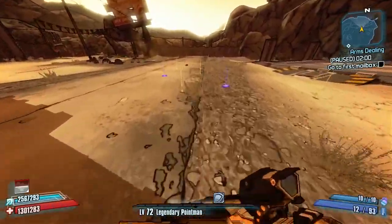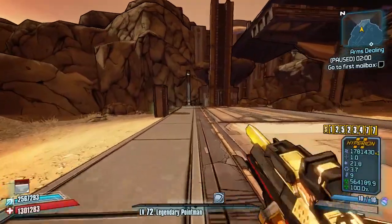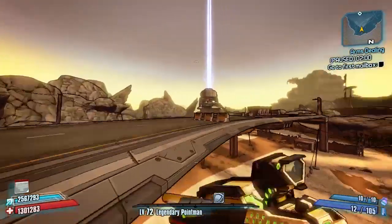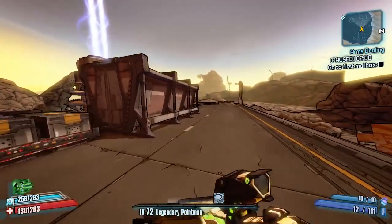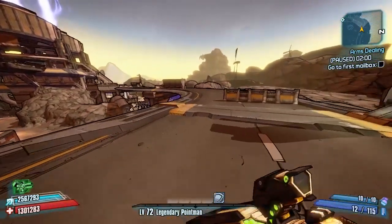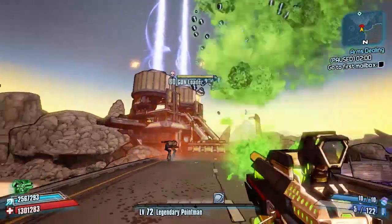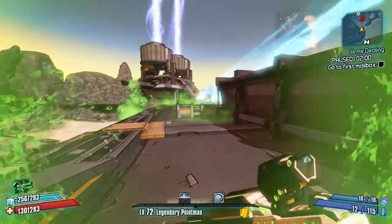Big mobbing areas with lots of enemies — places like Tundra Express during the train robbery, or Thousand Cuts and Lynchwood — this thing could be very, very fun. Go ahead and give it a try and let me know what you think in the comments below. That was the Trumpinator Mortar made by Tsunami over on the Borderlands 2 Community GitHub. Thanks for watching and I'll see you in the next one.